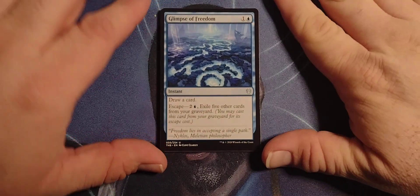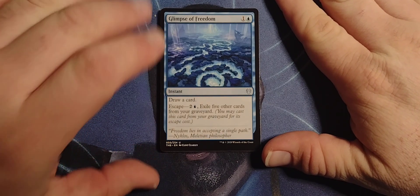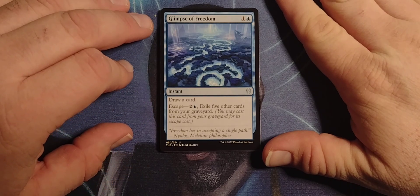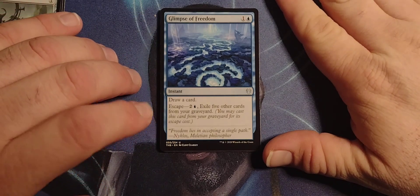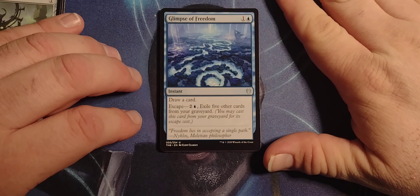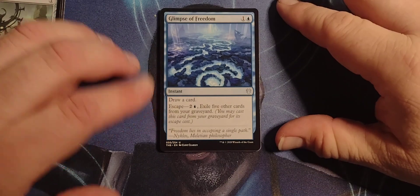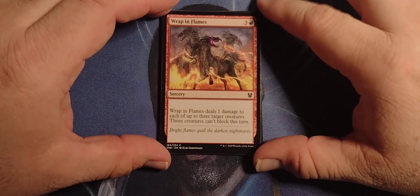Glimpse of Freedom — it is a 1-blue instant. Draw a card. Escape: 2-blue, exile 5 cards from your graveyard. You may cast this card from your graveyard for its escape cost. So basically, pay 3 mana, exile 5 cards, it's a draw card. Eh, not my thing.